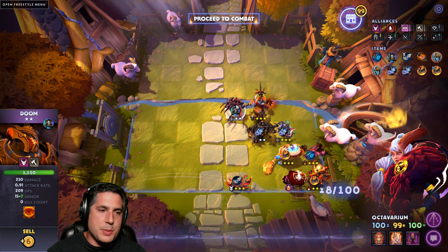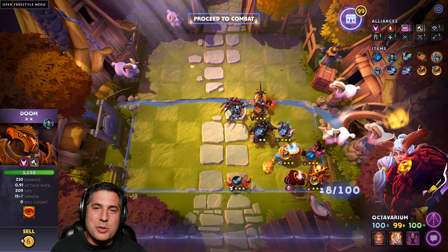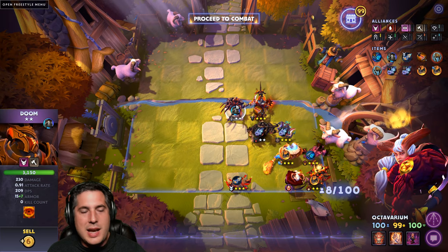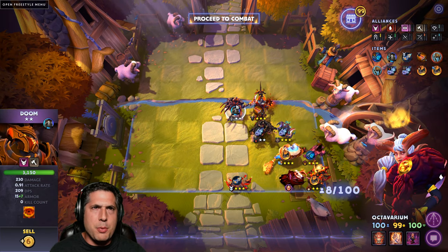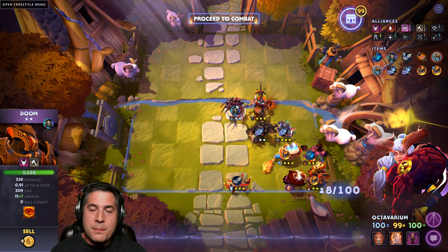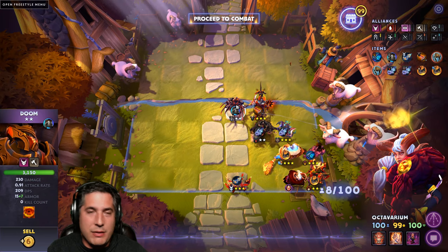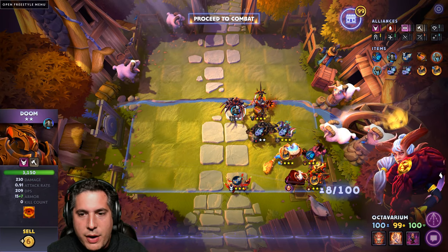Doom has recently been buffed. You're going to see 15 natural armor, on par with Axe. You're seeing an increased attack rate - he's at 0.91, up from around 0.79 or so. So he attacks faster, he has higher DPS, way more armor. He's a beast now. Not to mention that Doom itself is borderline game-breaking because if it hits a lone Druid or something like that - unbelievable. You basically won that fight.